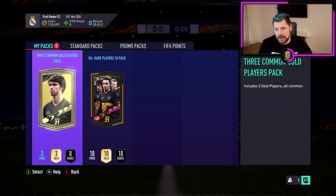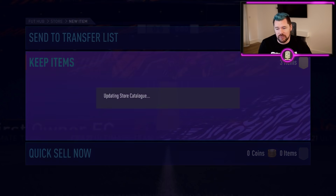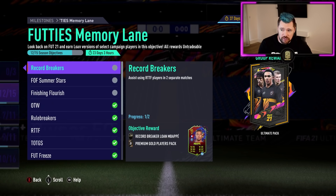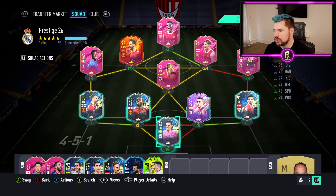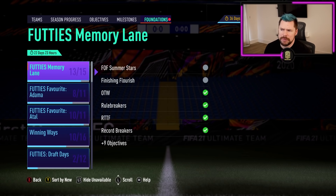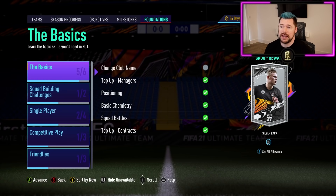We've got a three gold common players pack and the 85 by 10 pack, which I'll open next in the video. I need to make sure we finish off these player objectives ASAP. Welcome back to the PC Road to Glory — we just completed an objective and got a footies Hand vote. I'm going to take Haaland on this one. I played another game or two since you last saw us, and that's got us a little more to play with. Of course, we've got the 85 by 10 pack to open.